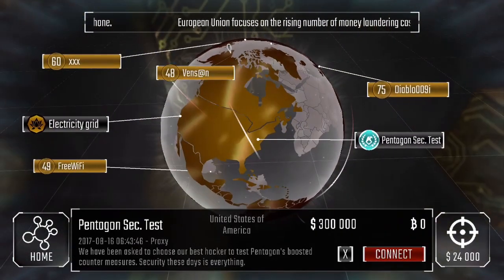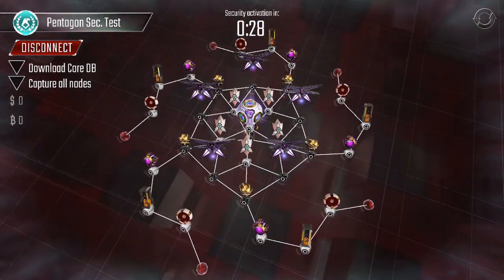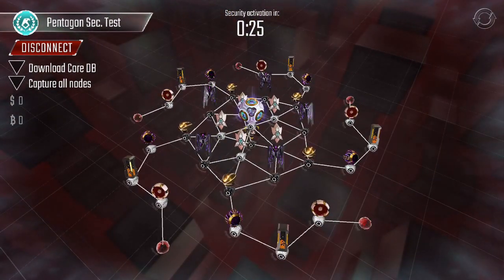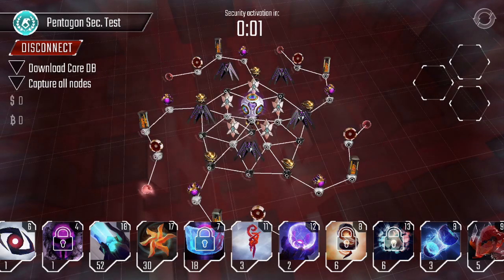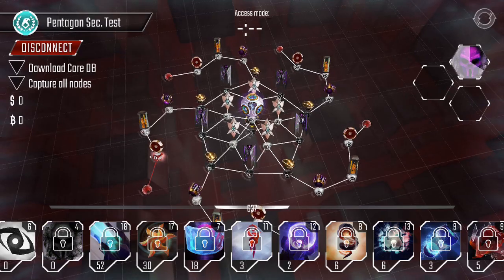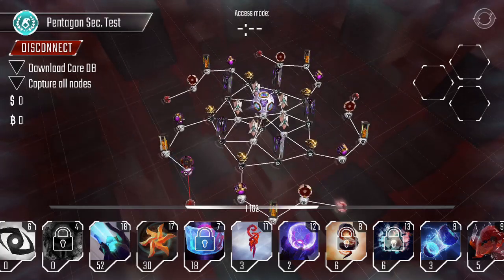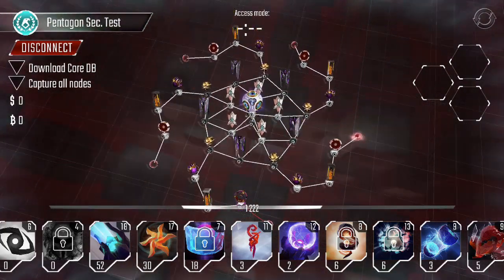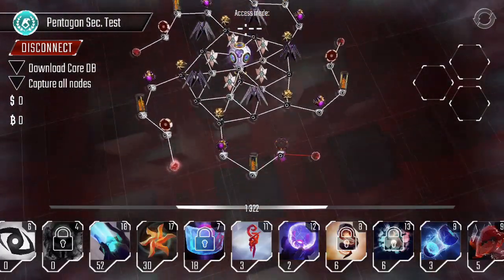Pentagon security test for Proxy. I believe we already attempted this one — yes, we tried the krakens last time. I'm going to go with something a little cheaper, like the worms again. I'm going to start with some worms on different corners just to get us going, and then let them loose and attack from these two.